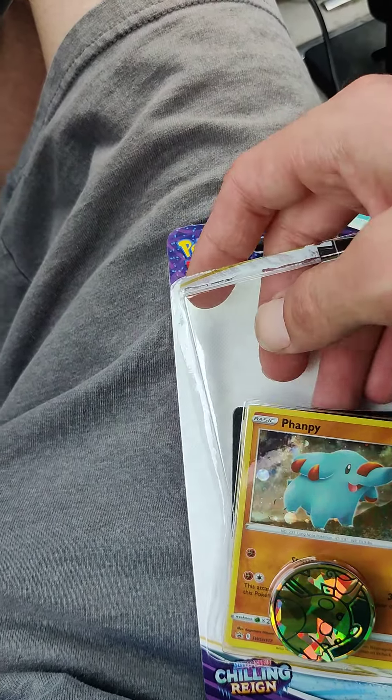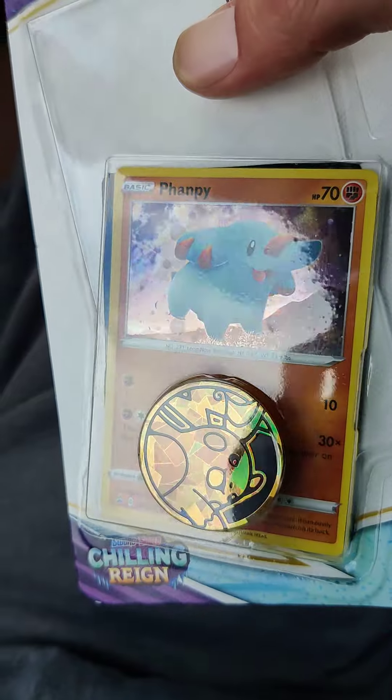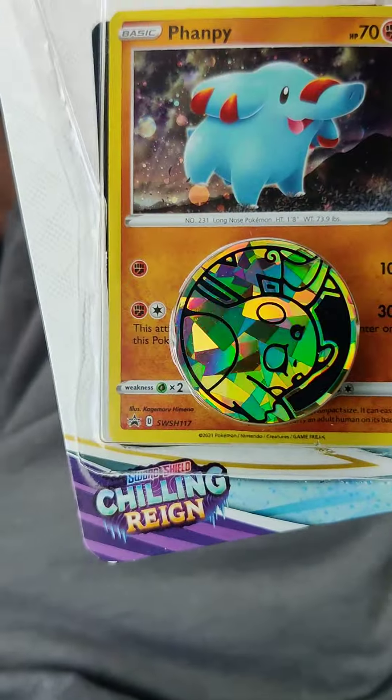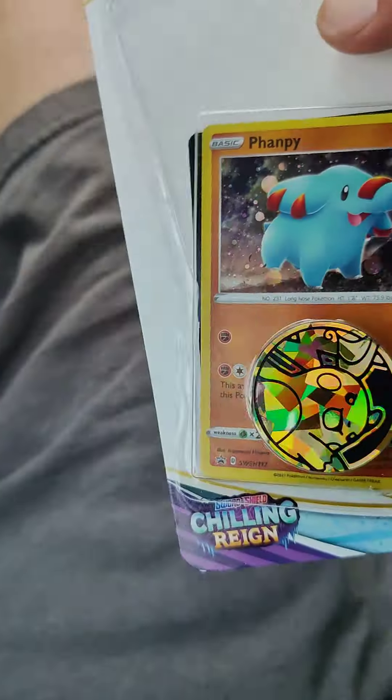You get an extra code. You get a little basic holo or whatever you call that. And a little cool coin. They got different ones in each pack, but let's get this bad boy open.